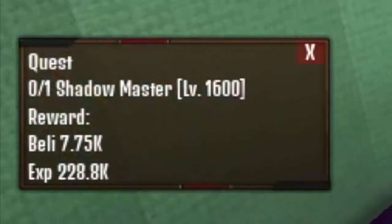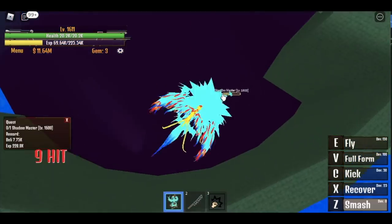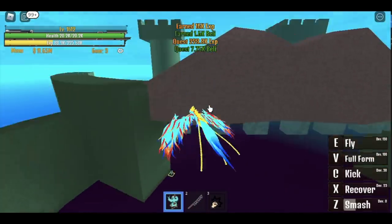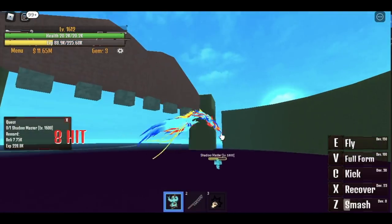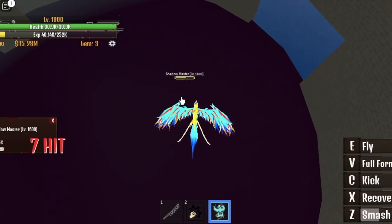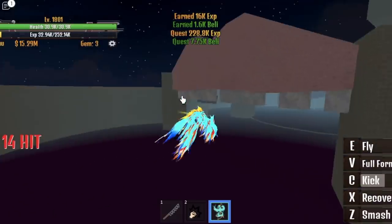Next up, Shadow Master at 1,600. Our goal is to reach 1,801. The only easy way to defeat this is to never touch the ground, because that's the only way the Shadow Master can attack you. Be patient, wait for your Z skill to cool down. You can use your Z skill and kick, then use your recover after.